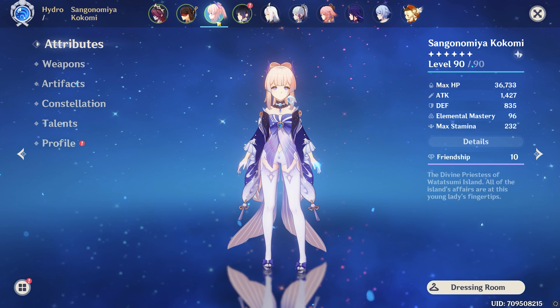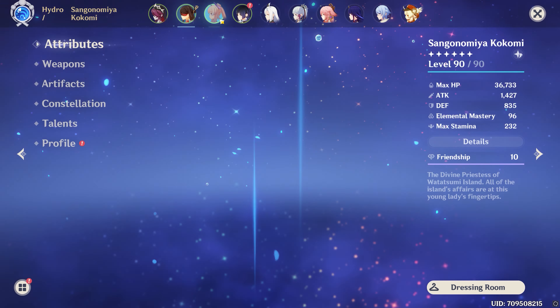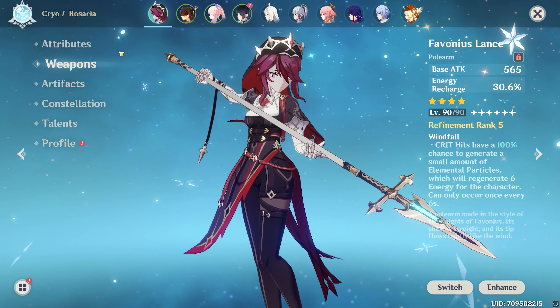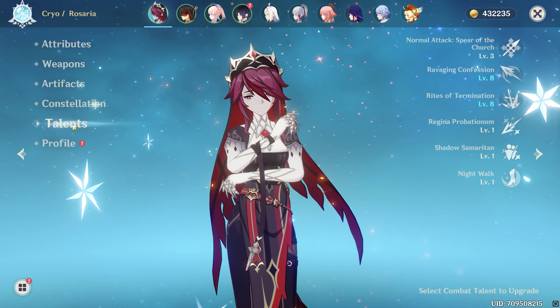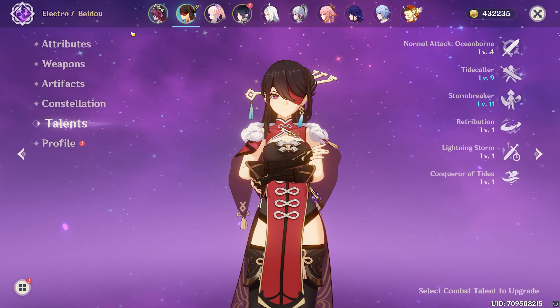Good day everyone, we're going to revisit the Kokomi banner team comp on my alternative account. The Kokomi banner team comp consists of Rosaria, Beidou, Kokomi, and Xingxiu — except we're going to kick out Xingxiu and replace him with Yelan.